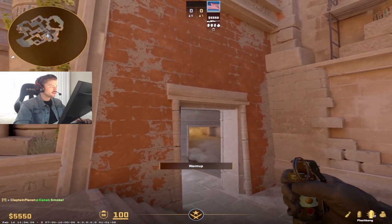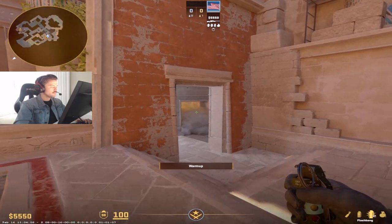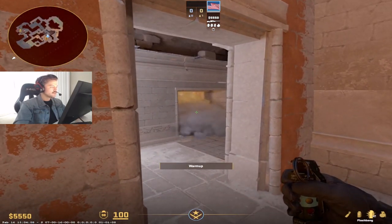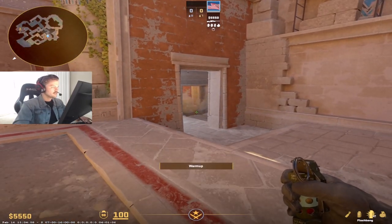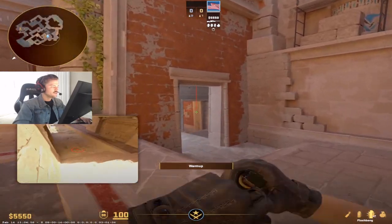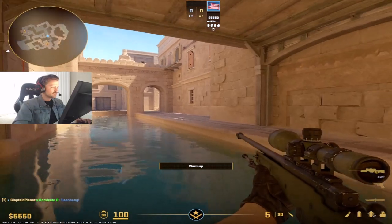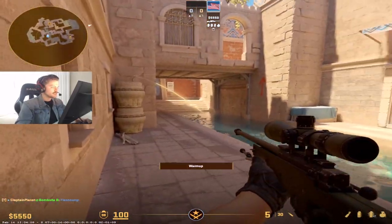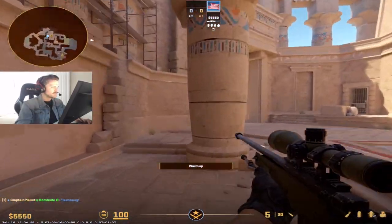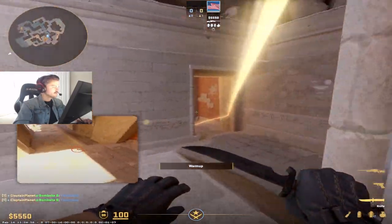You'll notice this mark here — it's always going to be a little bit to the right. So this smoke kind of obscures where you want to aim, but it's a helpful guiding point. Let's let this smoke fade and I'll show you where you want to aim. You want to aim kind of low right in the middle here. If you aim too high, sometimes the flash will go too far and it's more likely to get blocked by this ledge in canals.